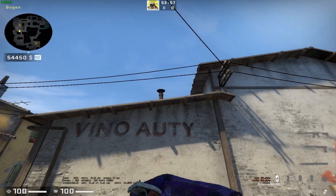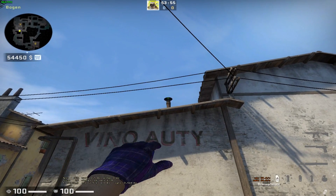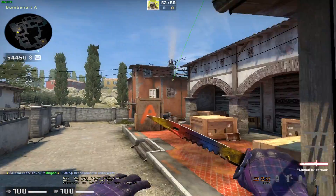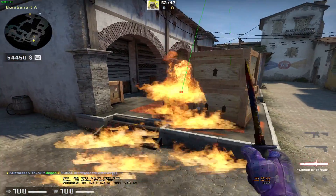you get to this pole here, line up at this little thing here, and then you want to move forward a bit and jump. This denies the short plant quite well.